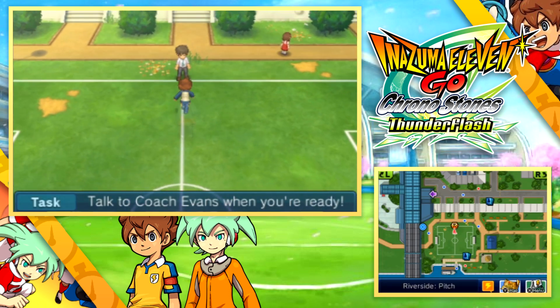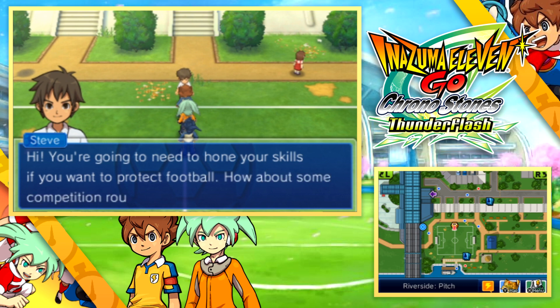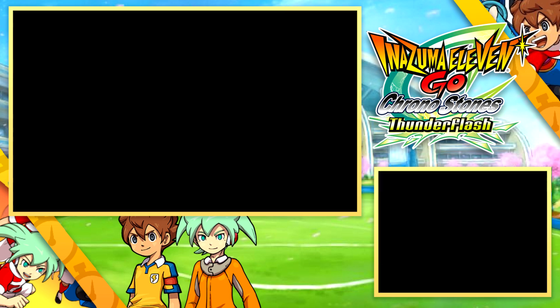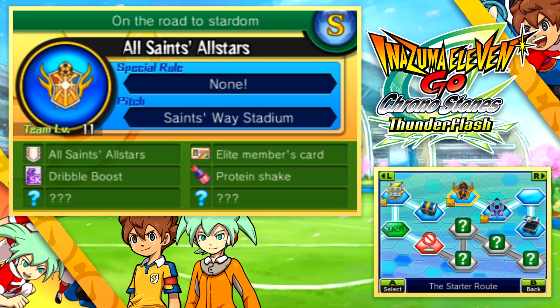With a yo-ho-ho, it's Tale of the Toaster. Welcome to a little informational video on Inazuma 11 Go Chrono Stones. In this video I'm going to show you how to unlock both the silver key and the gold key and what both of those items will do for you.